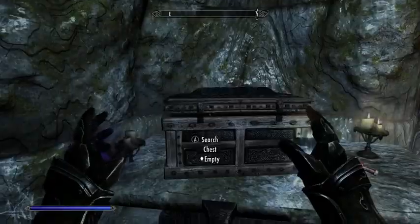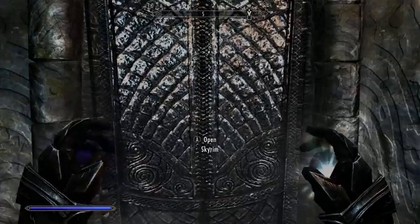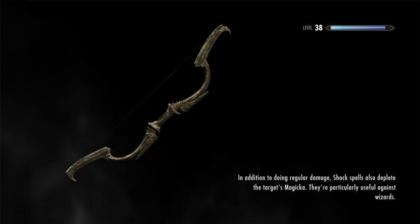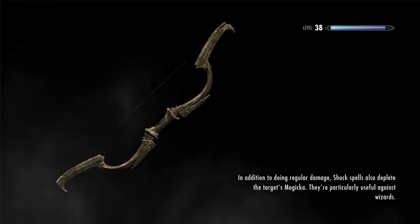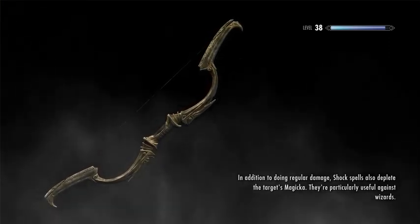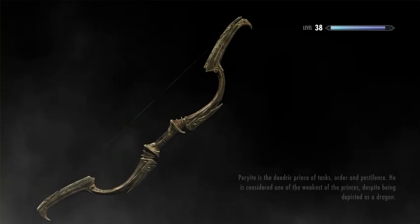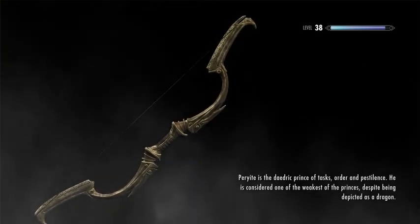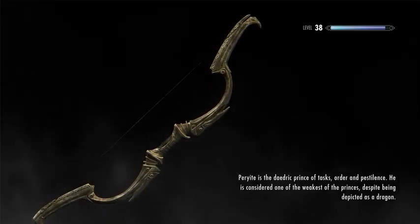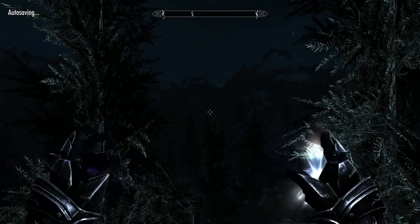I'm not seeing any foes. Maybe that really is all there is to this dungeon. I guess that's it, I'll head back. There are two things that I want to do. I'm going to return this lost bit of poetry to the College of Winterhold. And then I need to head to the Bards College in Solitude, and then head back to the College of Winterhold to return the staff to Enethere.